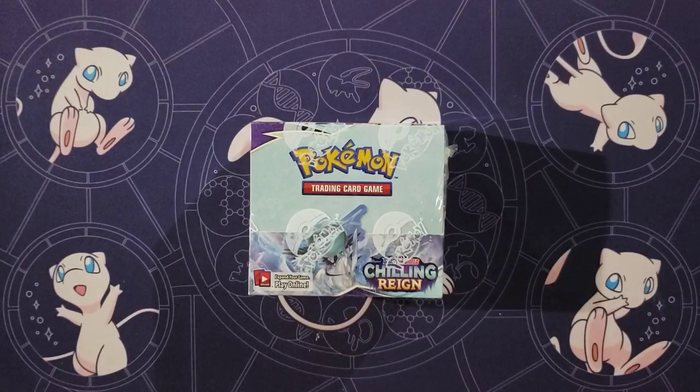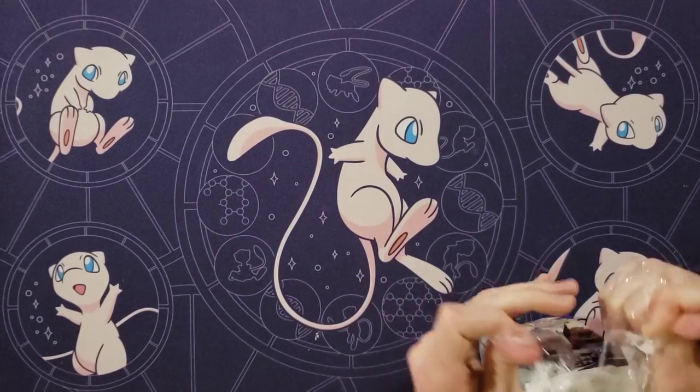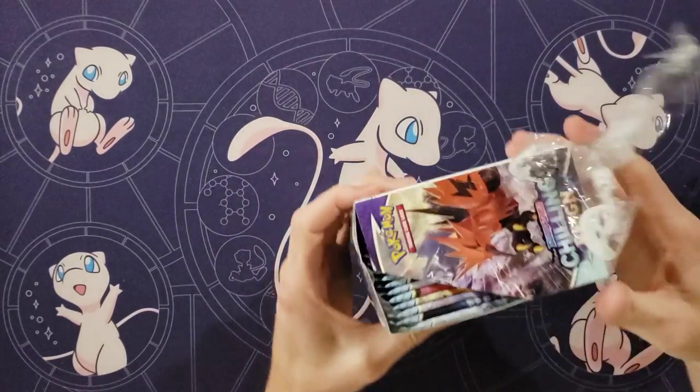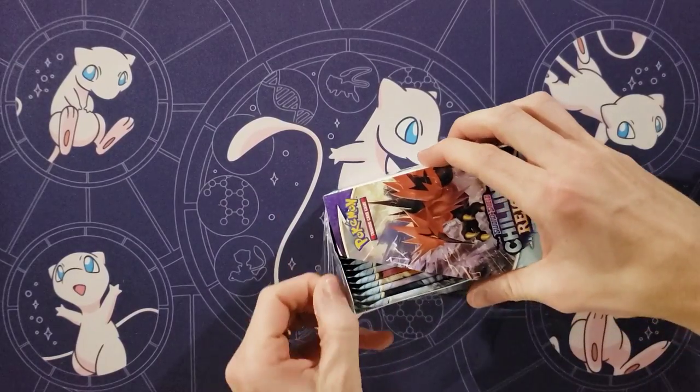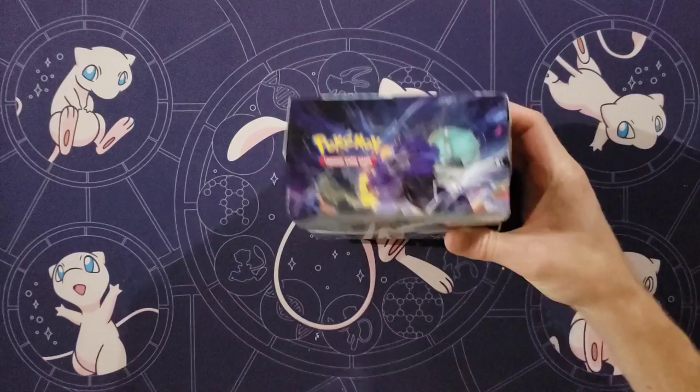Hey guys, Mr. Mew Man back here again today with Munchlax Mama, and today we have a Chilling Rain booster box. Wow, as I dropped the box. I have dropped rare cards in the past, but never dropped a box.